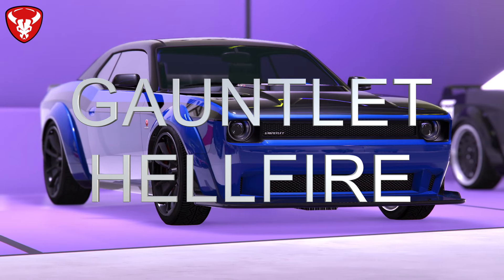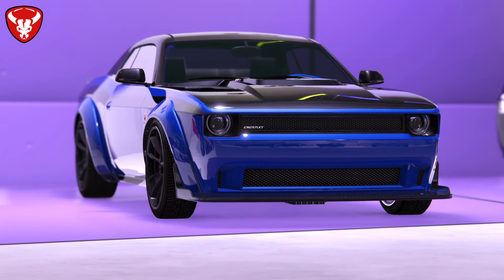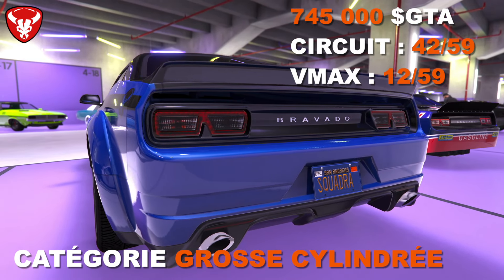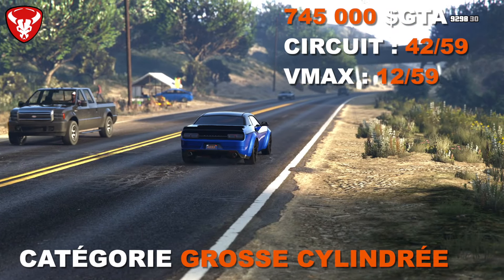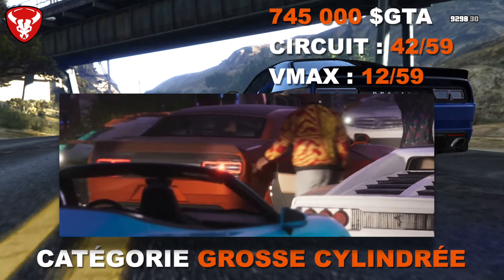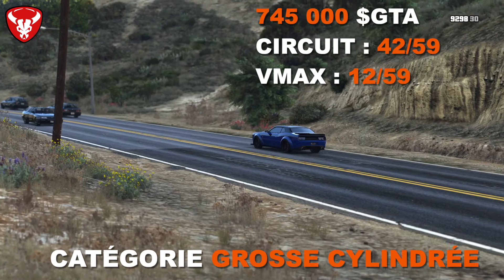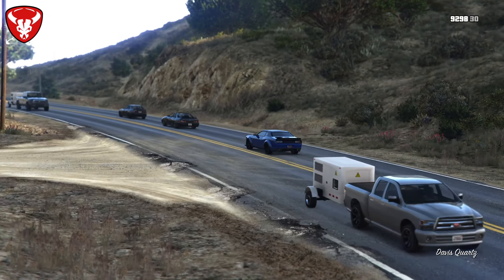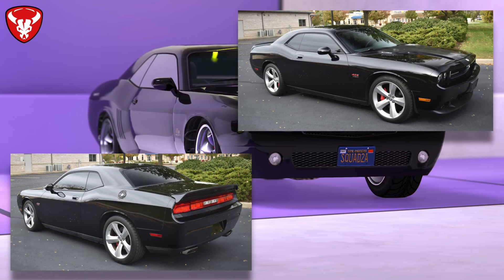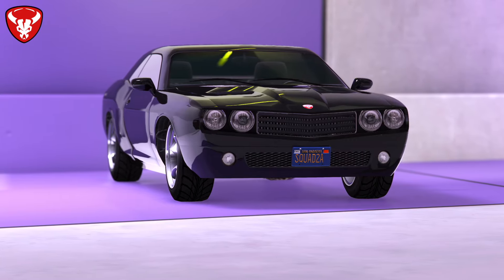La Bravado Gauntlet L-Fire est inspirée de la Dodge Challenger dernière génération, version la plus énervée. Elle coûte 745 000 dollars. Cette voiture a été vue dans le trailer de GTA 6, donc on sait qu'elle sera dans le prochain GTA. En performance : 42ème sur 59 sur circuit et 12ème sur 59 en VMAX — médiocre sur circuit mais pas mal en VMAX.